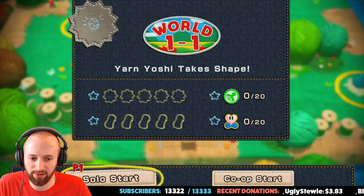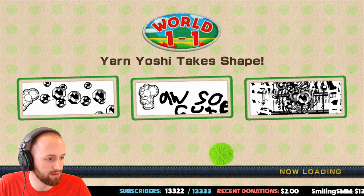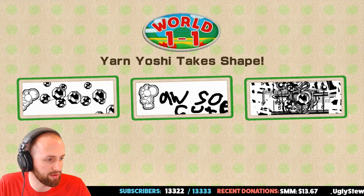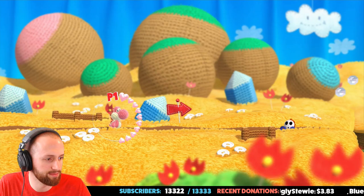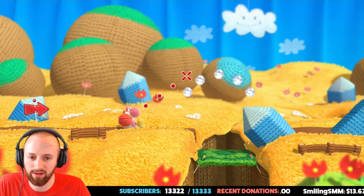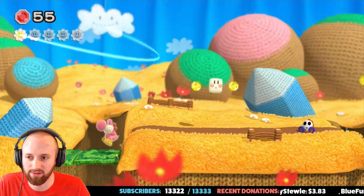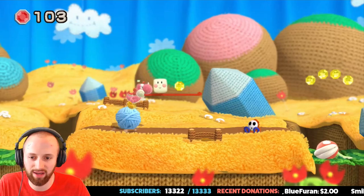Okay, solo start. There's like a bunch of secrets hidden in all these levels. Yeah, so we make a yarn ball and then get it ready. I love the art style — this is so cool. There are those flower things that are like extras, and giant balls of yarn. This is so weird compared to Mario Maker's controls. It might take me a little bit to get used to this.